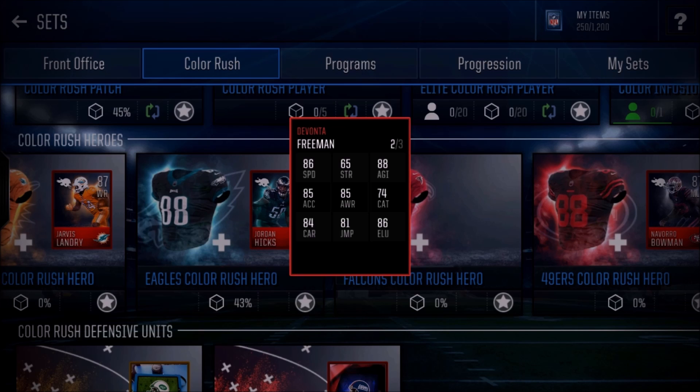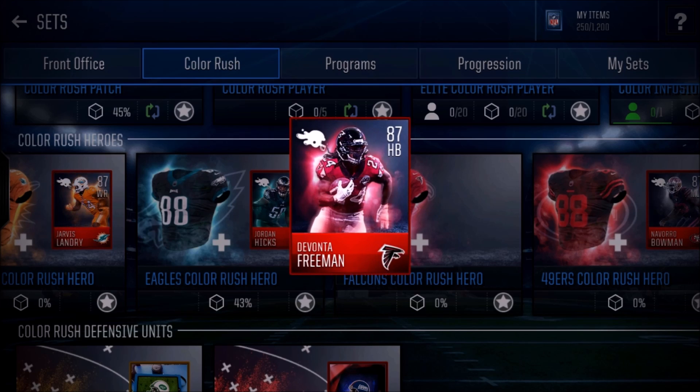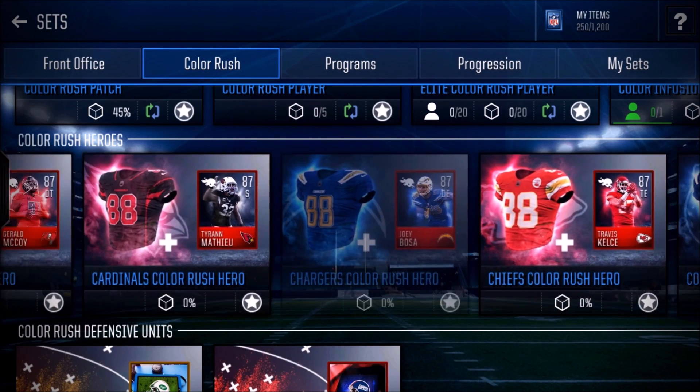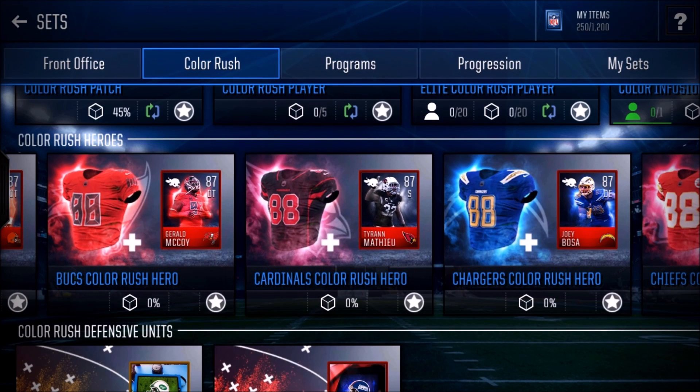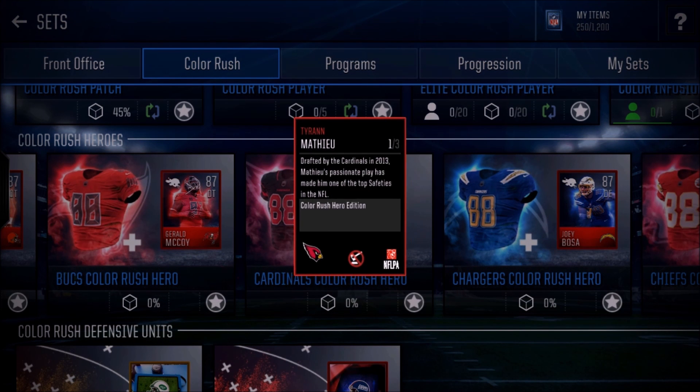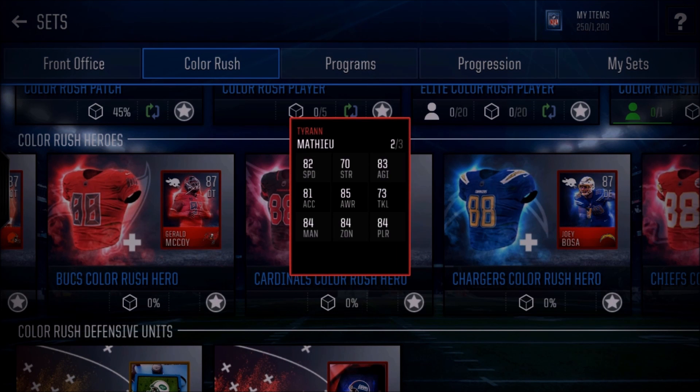Moving to the halfback position, Devonta Freeman is the only halfback and all in all he's not a great card. He has some decent stats, but there are going to be some really good halfbacks this year and I just don't think Devonta Freeman is the one to pick up. If you really want that Falcons jersey, obviously go ahead — but it's your decision.